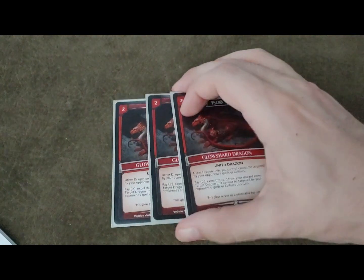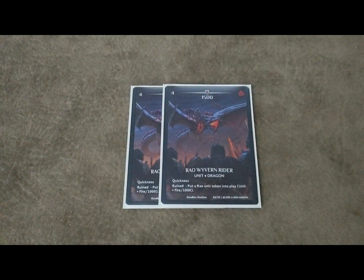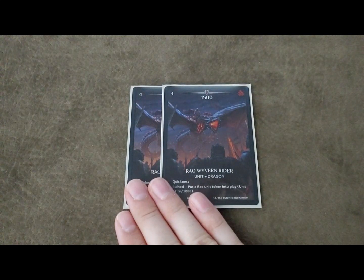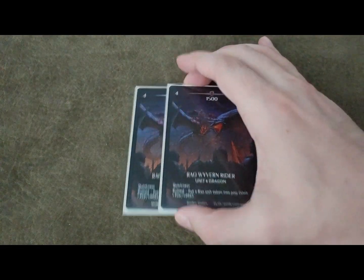We are running two Roo Wyvern Rider - this is a very nice quickness unit, and the four cost allows you to bring it to the field for free with the unit Rain. It can also get Destroyer because of the spirit, so there's a lot of synergy with Roo Wyvern Rider in this deck.